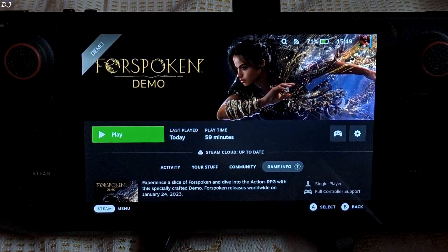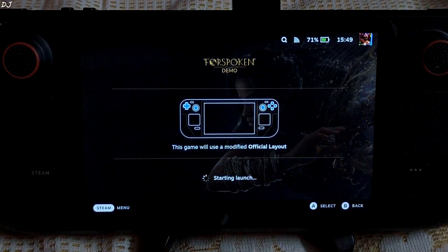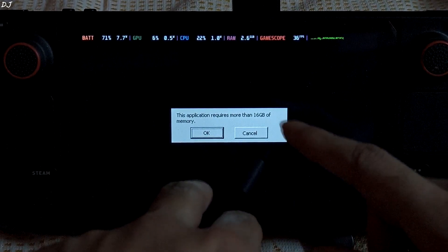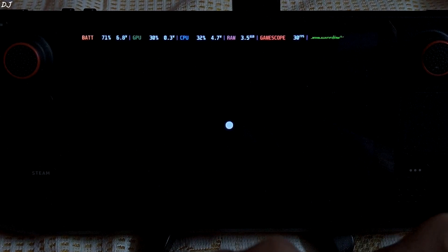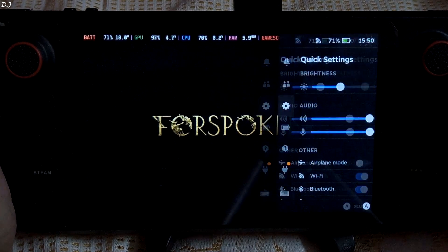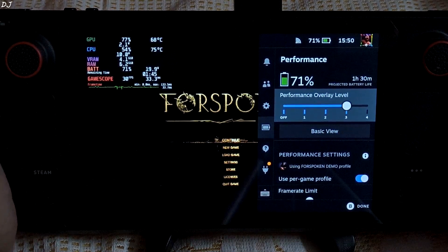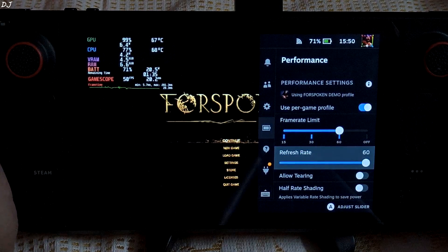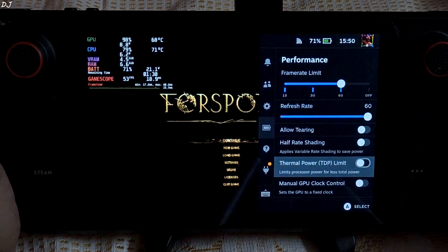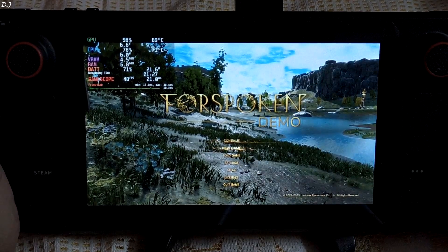I did not observe any crashing issues. Played the game for about 40 to 50 minutes. A message pops up: 'Application requires more than 16 GB of memory' — just tap OK. Let me open the quick access menu, go to the performance tab, and set the overlay level to 3. Frame rate limit set to 60 — though Steam Deck never achieves 60 fps in this game.